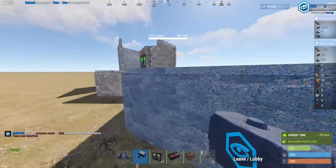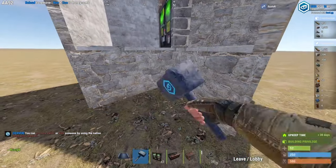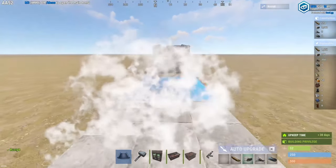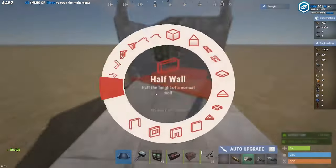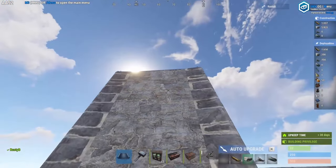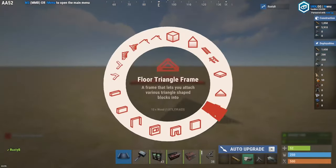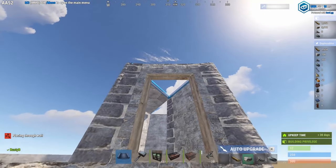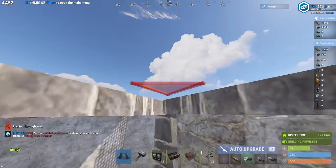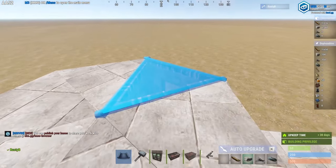Now go back to the outer square and build squares all the way back to your base. Once you've filled back to your base with squares, build two half walls. You can add a doorframe to the right side and two full walls to the left. Next, add a triangle floor onto the two half walls and the two full walls. For the doorframe on the right side of the base, add a triangle floor frame. Make sure to be behind the walls when you are placing these floors. And this finishes the bunker.